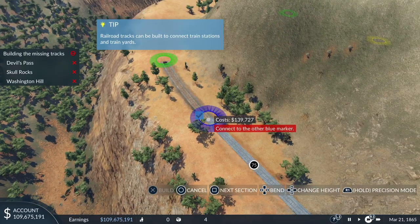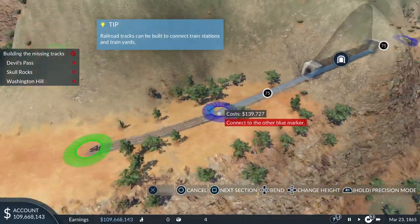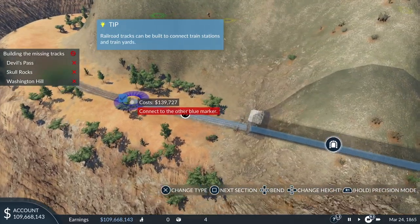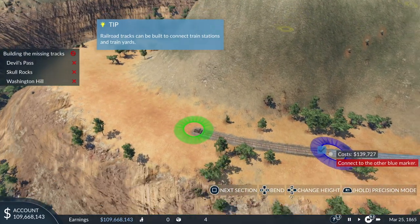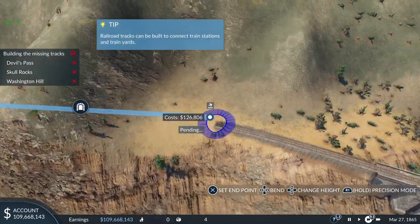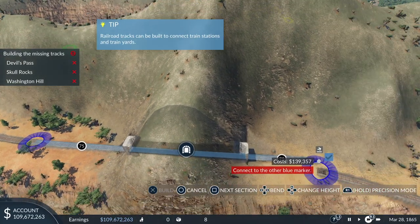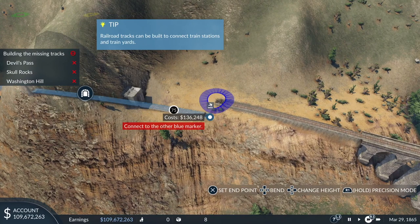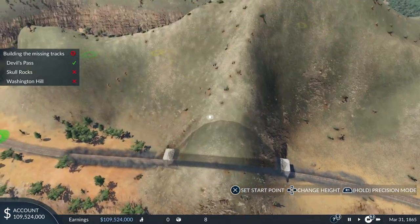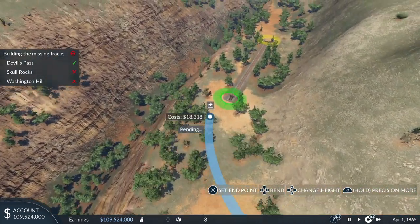We're going straight through that hill — but there's a gap, isn't there? Let's try that again. This is where zooming in comes in; it's a bit fiddly at first. Let me bulldoze that, zoom in, and get it right on the end of the track. There we go — you see what I mean about the controls. You've got to be super precise. I'm zooming in with the triggers on the controller, so we go green to green.